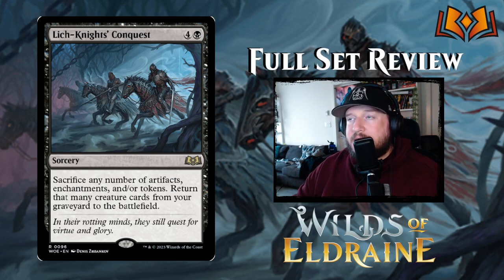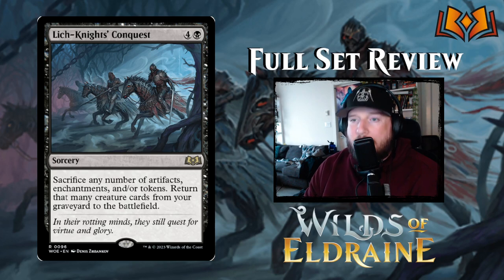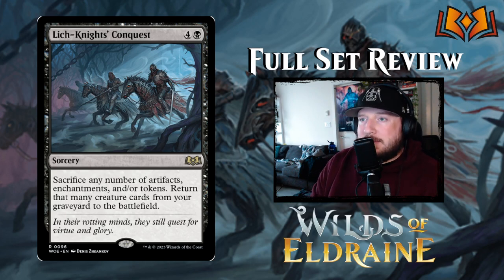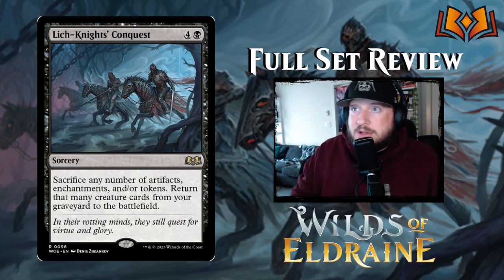Lich Knight's Conquest costs four and a black for a sorcery: sacrifice any number of artifacts, enchantments, or tokens; return that many creature cards from your graveyard to the battlefield. This is a huge card — a bomb of all bombs. The fact that you can make so many tokens and enchantments and then replace all of those with creature cards straight onto the battlefield is incredibly strong, and it's only five mana. This is a game-winning card — keep your eye out for Lich Knight's Conquest.